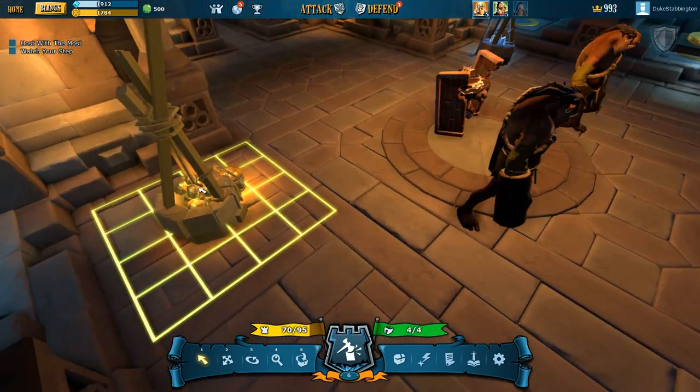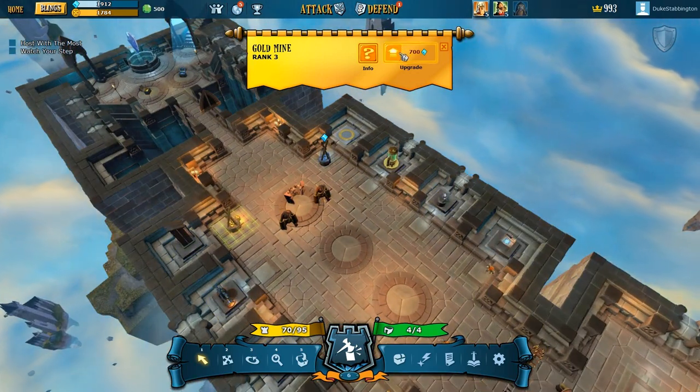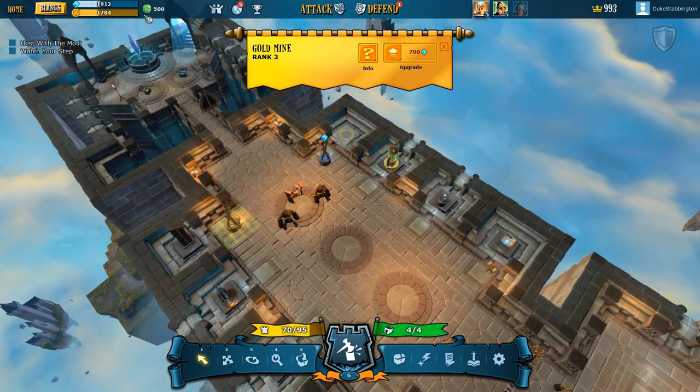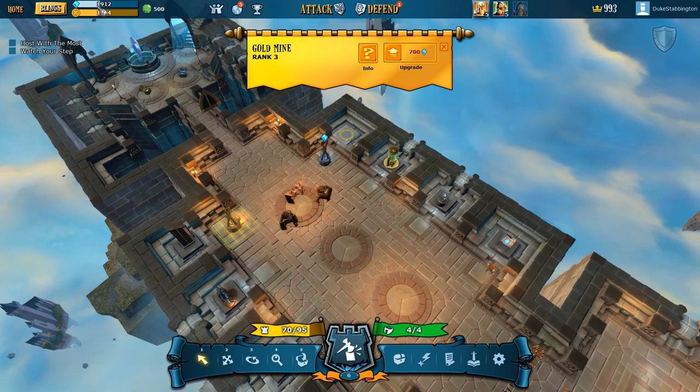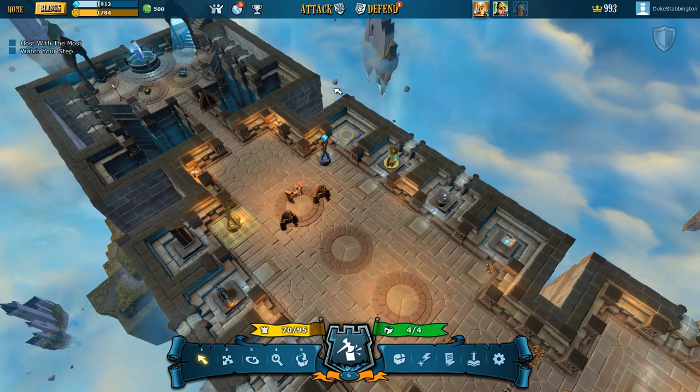I've got some gold. This will be a gold mine of some sort — Gold Mine, rank 3. Upgrade: 700 coins. I've got 1,900 coins. This is treasure you get from attacking other people's castles, I think.